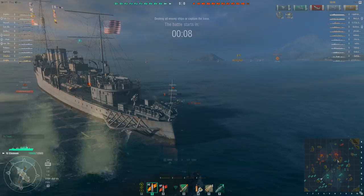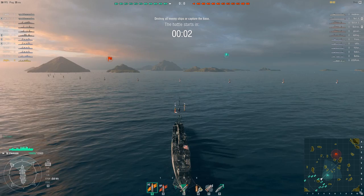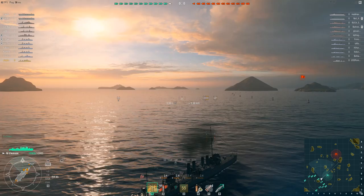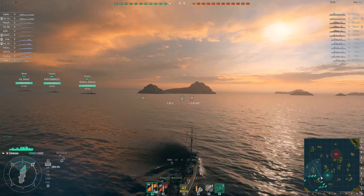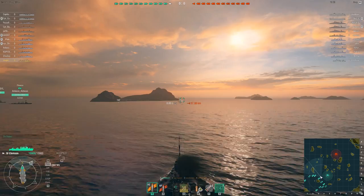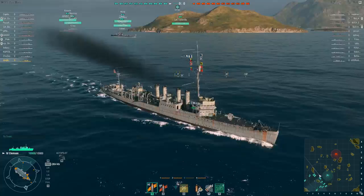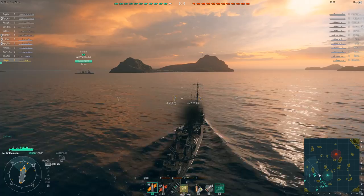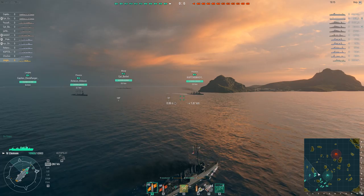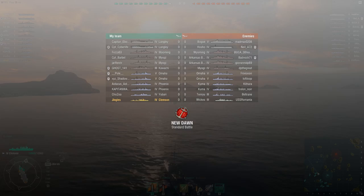Moving along swiftly. What we have next is a match I played in the USS Clemson, the American Tier 4 destroyer — a cracking little ship. It's not too good at first, but fully upgraded it's got a pretty impressive punch in its gun batteries. The torpedoes are completely hopeless because it's an American destroyer. Americans don't really start getting decent torpedo armaments until the USS Benson at Tier 8. Pretty much up until that point these ships are gunboats. That doesn't mean you can't sink things with your torpedoes — you just have to hope the enemy are dumb enough to let you get within the typically five and a half kilometers needed to hit anything with an American torpedo. And as we've proven time and again in just about every World of Warships video I upload, the enemy are going to be dumb enough to let you get within five and a half kilometers.